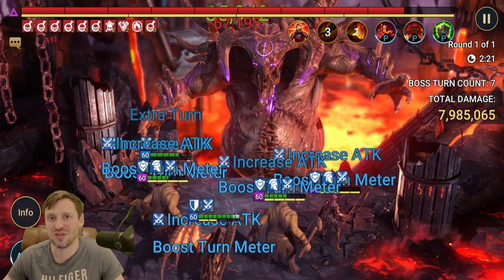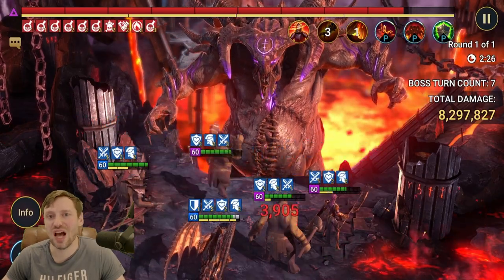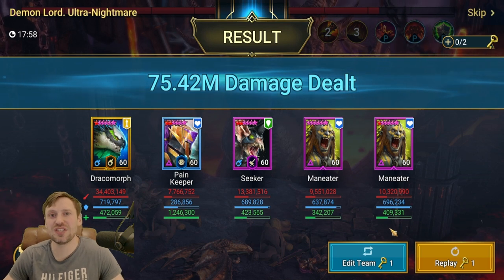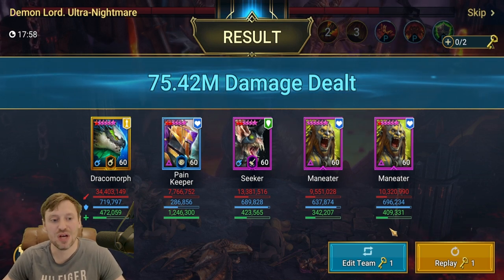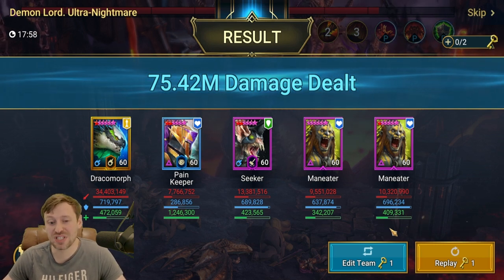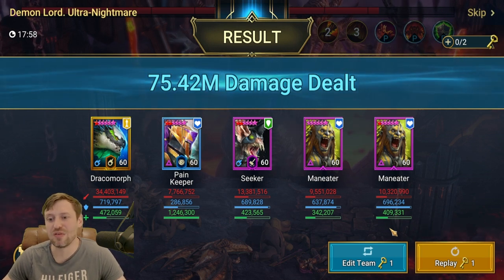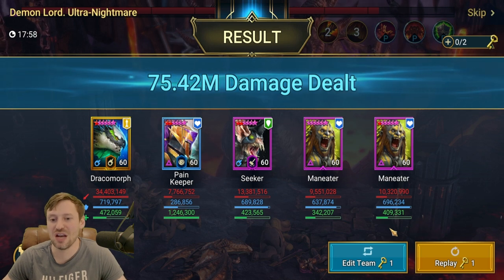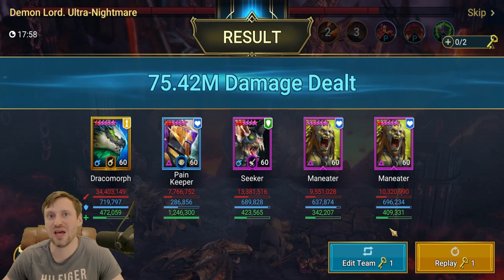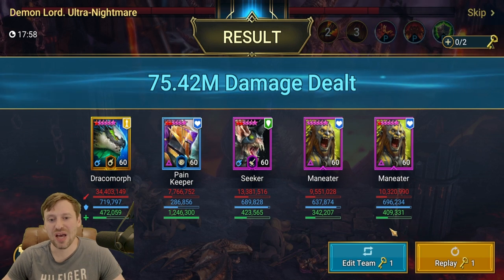Let's skip to the end of the run and see what damage we've done. We've done 75 million to the clan boss — this team can vary between 75 and 80 million. Dracon Morph came in huge with 34 million, Pain Keeper at 7 million, Seeker at 13 million — that's 20 million between those two — and the last two Man Eaters doing 10 million each. Everyone in this team has contributed to get that one-key.